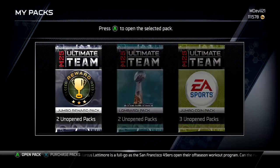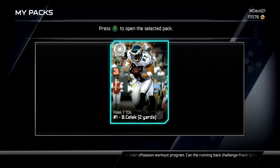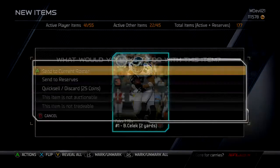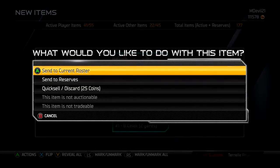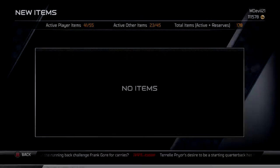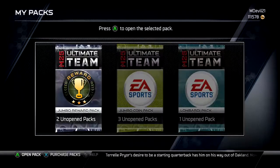Next, let's bust these Lombardi packs. Get my little one-piece collectibles out of here. Oh my god, is it a freaking Nick Foles? Nick Foles — freaking bullcrap. Send it to the current roster. That's Nick Foles number one. I don't think I have that one yet, but those are seven and I'm never going to get those seven.